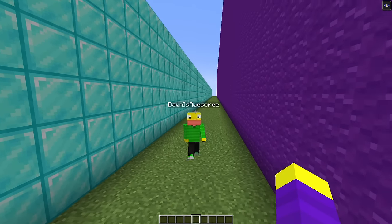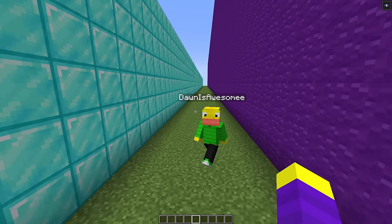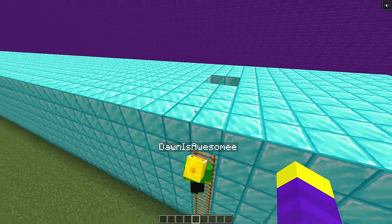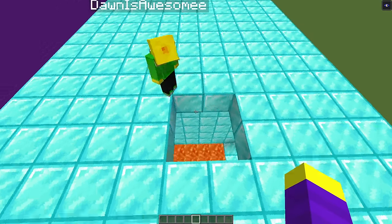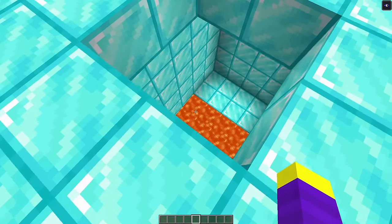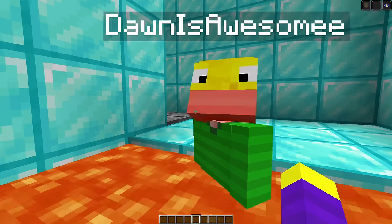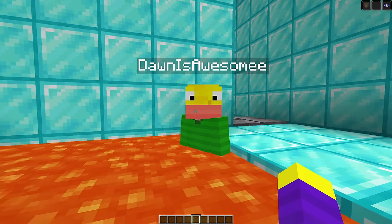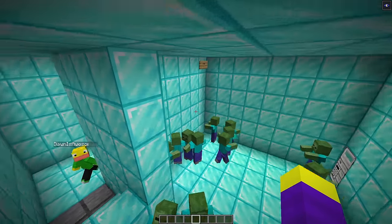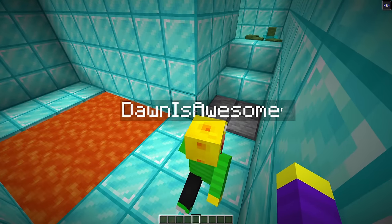The speaker gives Don a hint: think 'up.' Don finds the ladder and climbs to the roof, finds the real entrance but sees a ton of lava below. Don jumps in and discovers it's fake lava — he can swim in it and has regeneration. Don is impressed. Next is the scary room with zombies where Don has to find a password.